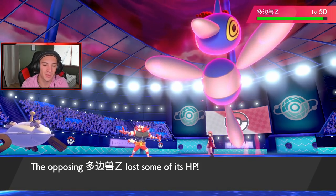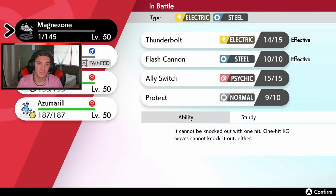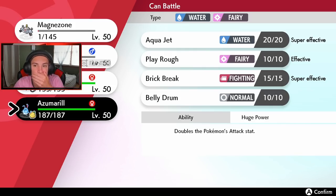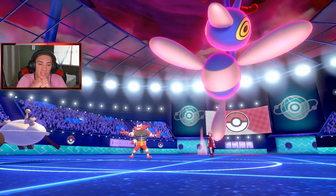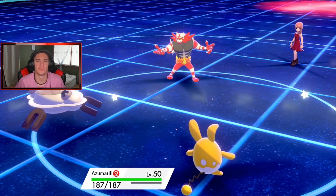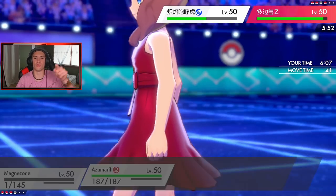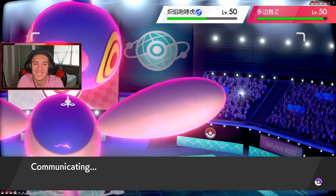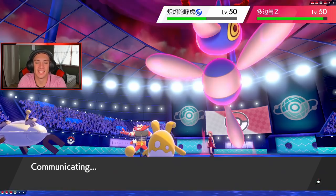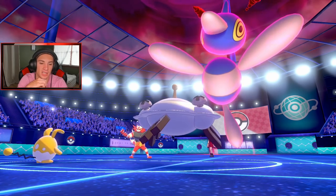Protect comes out from Magnezone. G-Max Strike comes out — he's going after Togekiss. Adaptability and Life Orb — that is insane, just insane. Then we're going to block up on this Darkest Lariat and I'm going to Ally Switch next turn to protect whichever Pokemon I have. I could just go Azumarill and Aqua Jet. Best call would be Ally Switch, go into Aqua Jet, and then Dynamax Scolipede.